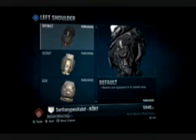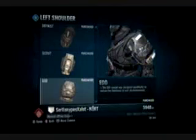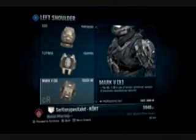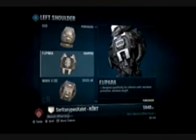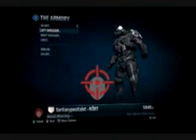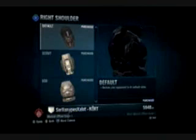Here are the shoulders. That's the Mark V. And here is Scout — they made the Scout shoulders wickedly huge. And here we got EOD, and then we got mine. I still can't even pronounce that. And then Mark V, and it's ugly. But pretty much it's the same for each shoulder, but I like those the best — the Falafapa, whatever it is. I just think they look the coolest.